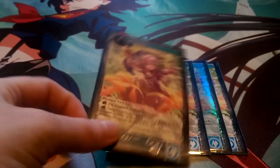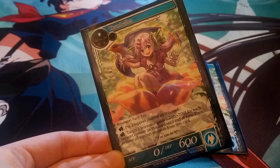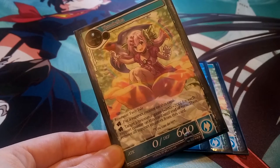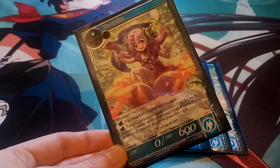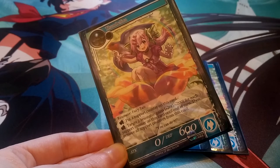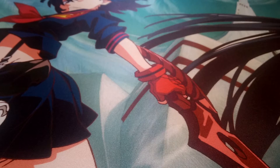Next, we have four copies of Thumbelina, a one-cost from Moonlight Savior. She has zero attack and 600 defense, which is considerable for a one-drop. She's vulnerable to dark spells that destroy things with less than 400 attack. You can tap her to put a support counter on this card, and when you tap her you can target any J-Ruler or resonator you control — they gain 200/200 for each support counter on Thumbelina until end of turn, then you remove all support counters. You can build up support each turn and then give it all to one resonator when the time is right.